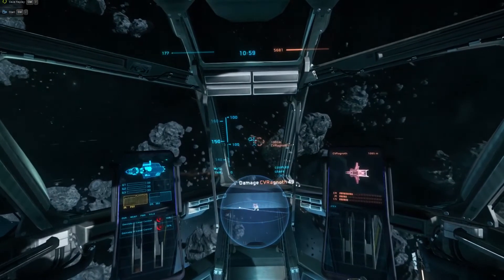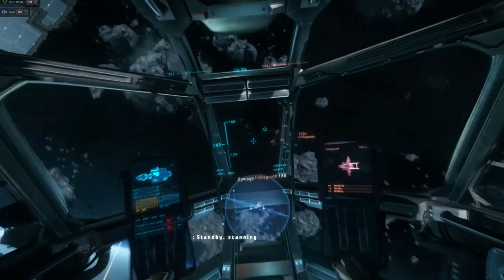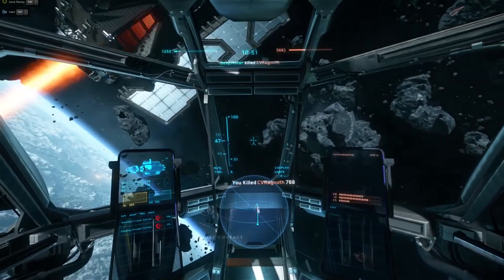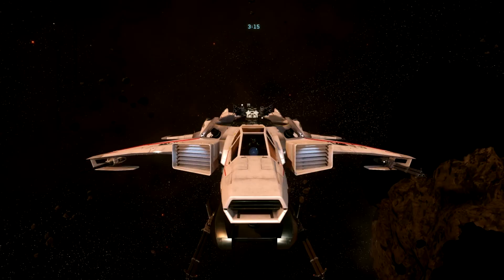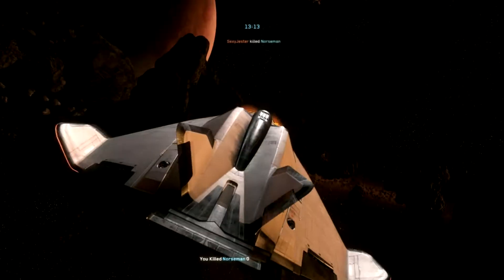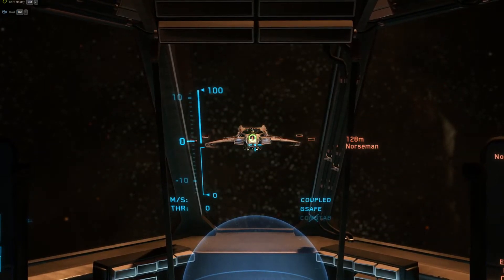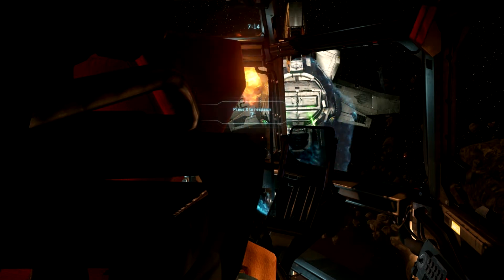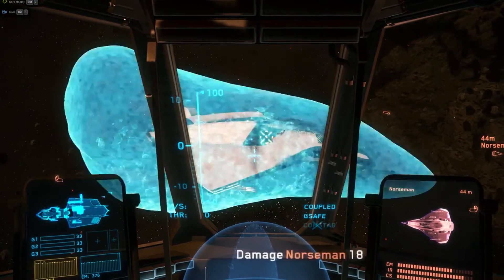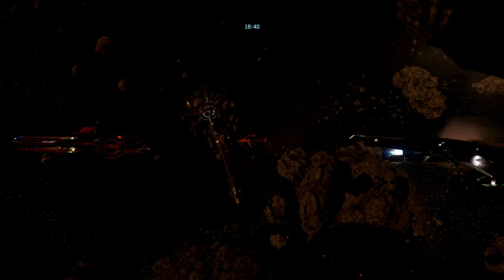We put the Omni III up to our combat tests, and can definitely say that it's a few steps ahead of its competition in the laser cannon category, but only by a small margin. The Anvil Hornet and Aegis Avenger were our primary targets, outfitted with default shields. The quickest the Omni III was able to cause shield failure was 4 hits at approximately 32.5 shield damage per hit. When shields are down, you can expect an average of 12 damage per hit, with an approximate 36 damage per second.